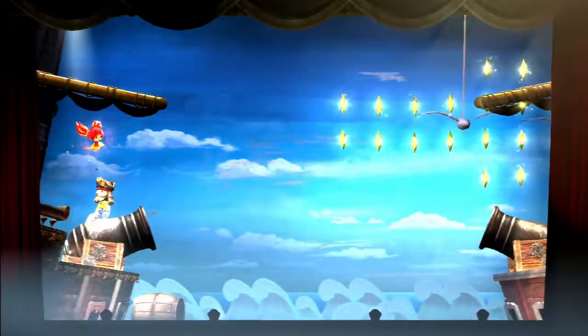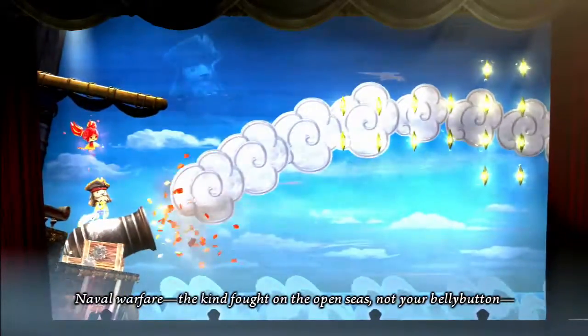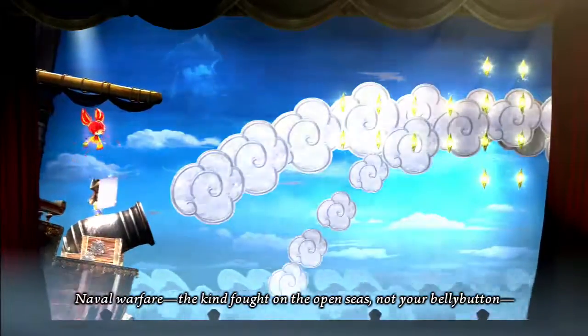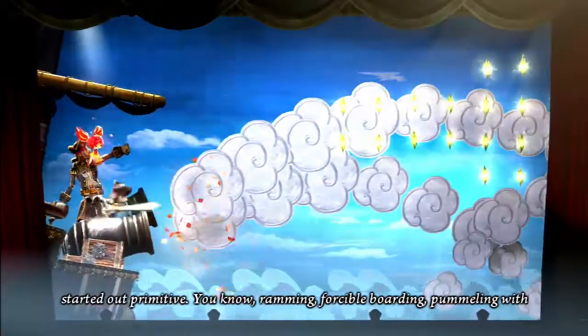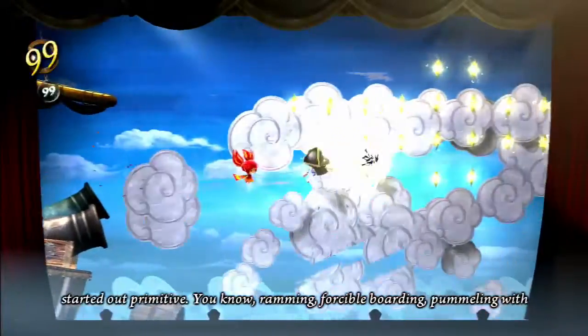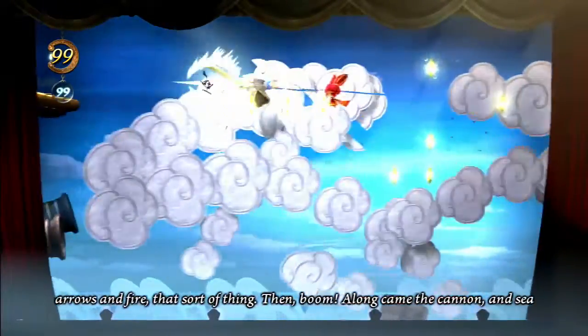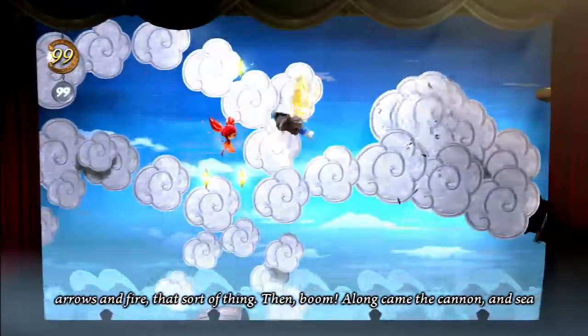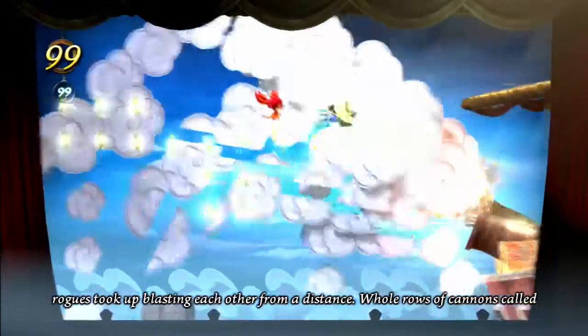Now let's move on to Act 3, Curtain 1. How appropriate that on this bonus stage we would use the Captain Gaff Head. Use this — Gaff appears, and some more cannons are going. It completely fills the sky with smoke, making it really easy to collect every moon sparkle. That's pretty much all it does.